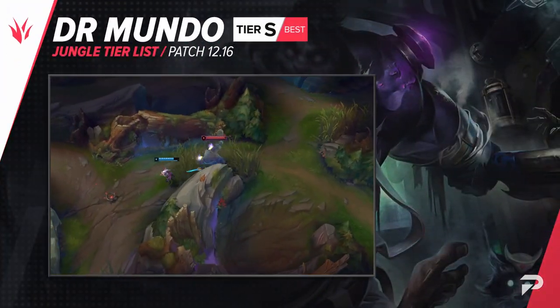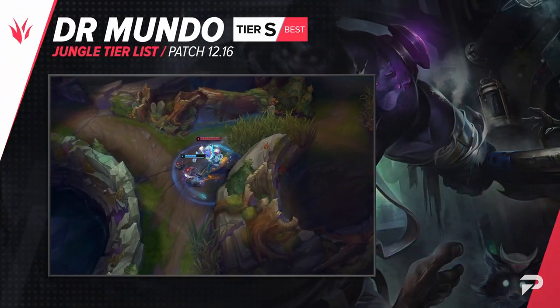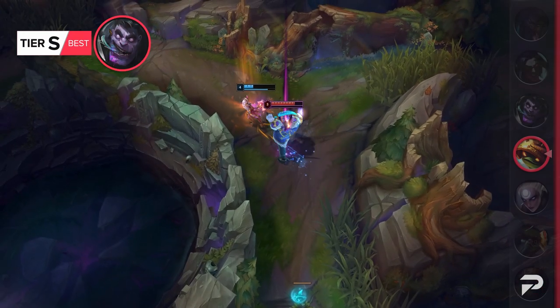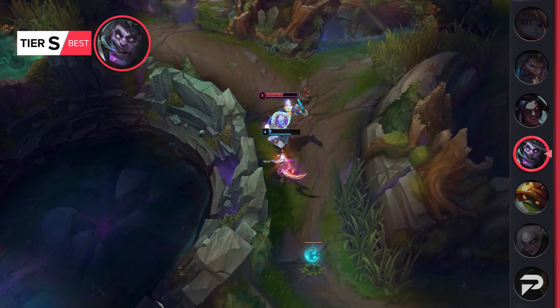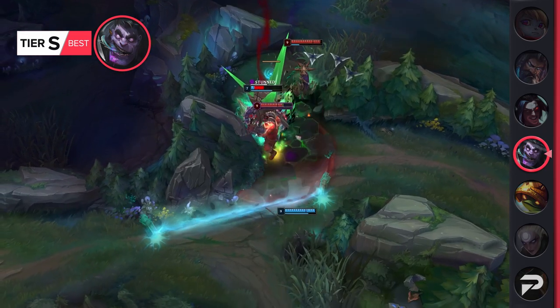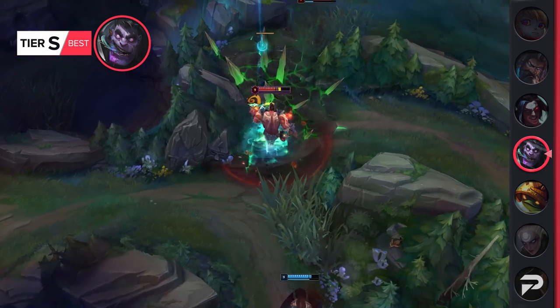Dr. Mundo has been doing a lot better lately, and not just in his main role as a top laner. Jungle Mundo is pretty strong too, so we're moving him up to the S tier. He clears fast, his dueling is strong, and while he is a really tanky boy, he has a lot of carrying power, so you're not just a frontliner that has to rely on the team.